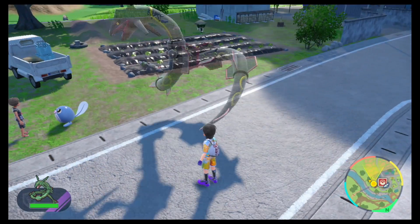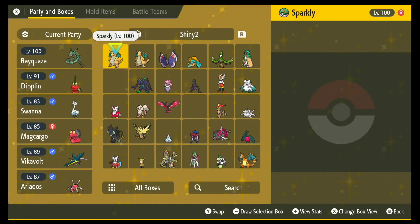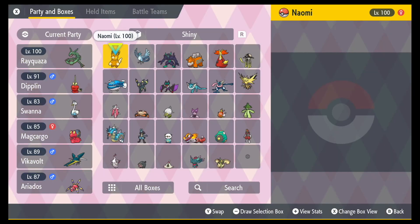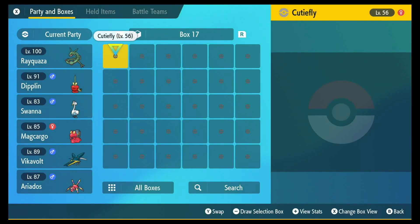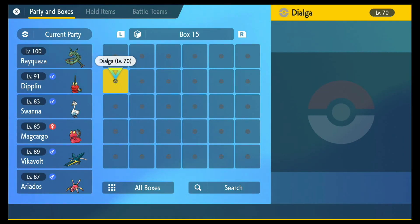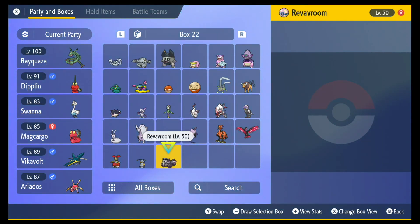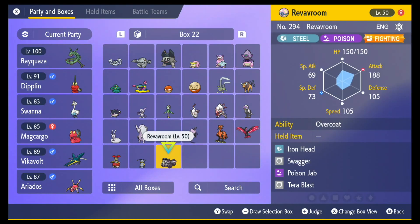Rayquaza's so cool when he sleeps. It should be around here somewhere. There it is — Revavroom. It was caught in a Dream Ball, I think. It's got the Fighting Terror type. Moves: Iron Head, Swagger, Poison Zap, Terror Blast. With its ability Overcoat.